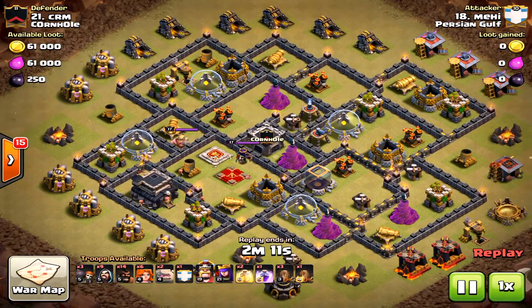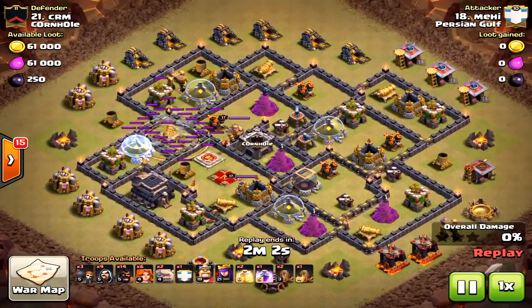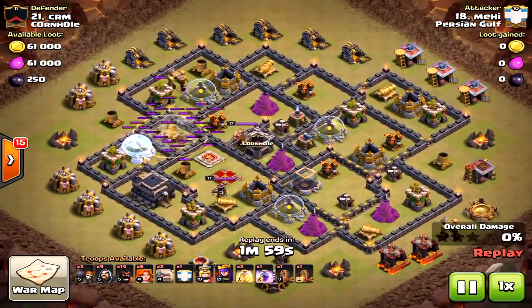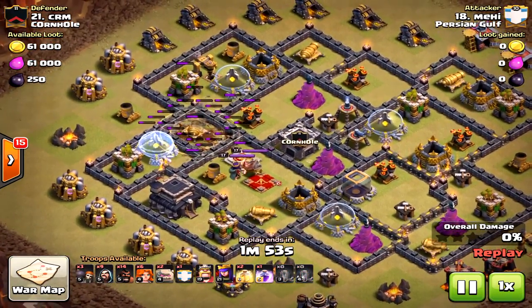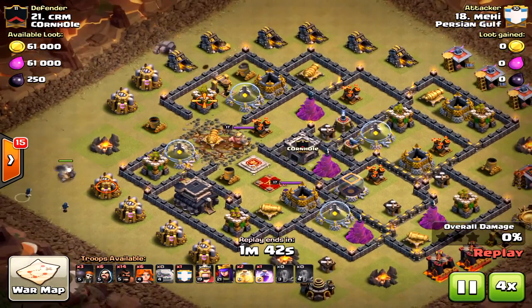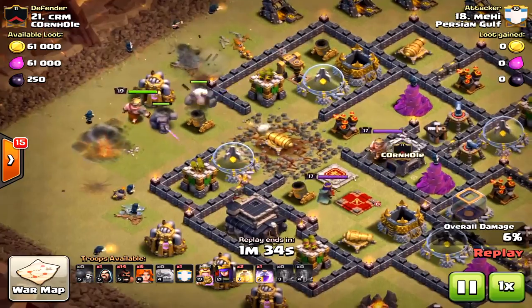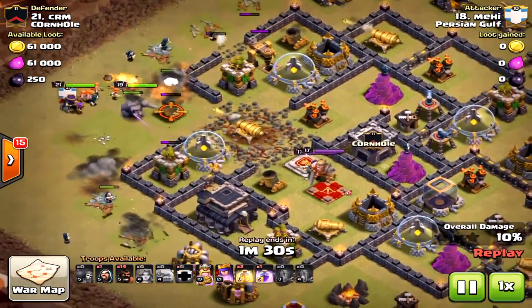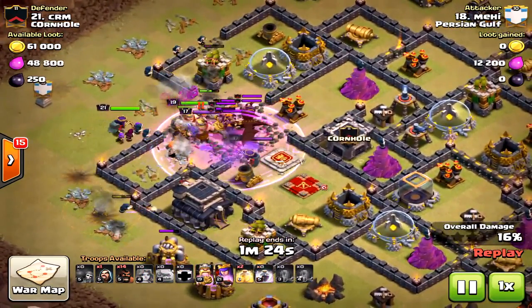Here's another Town Hall 9 attack using kind of the same sort of strategy — low to mid-level heroes against these bases. You're not bringing healers here; you're bringing golems. The golems are your healers in a sense — they are the tanking troops. I don't like using earthquake at Town Hall 9; jump spells are way better. With earthquake, the golems get pushed toward the center of the base and don't create the kind of protection the wizards need.